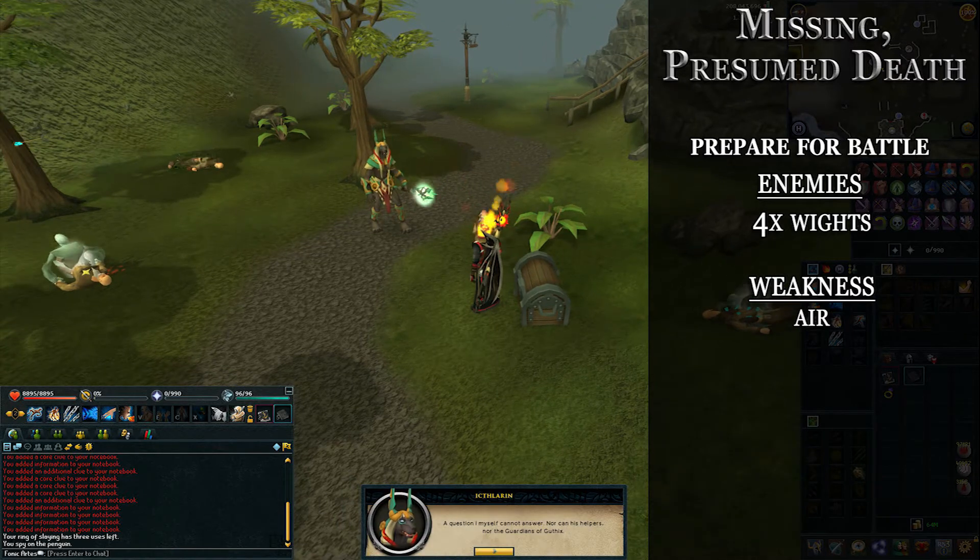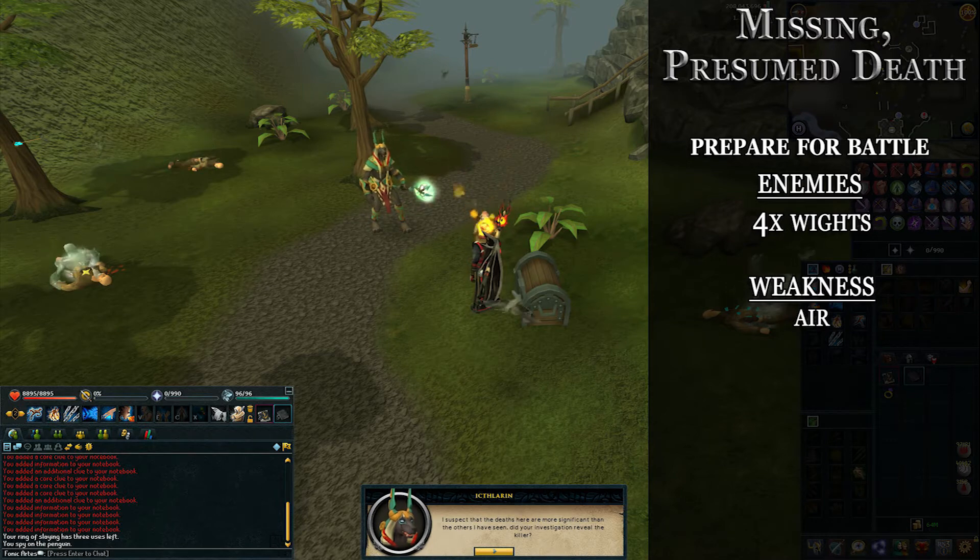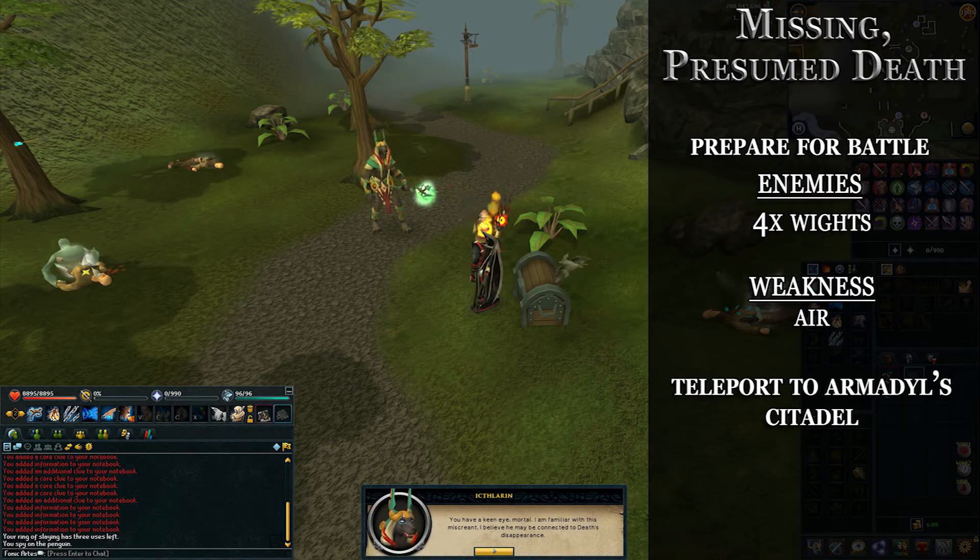The wights have an air weakness, which means magic is the most effective for this quest. I recommend multi-target magic like Ancients with barrage or bursting. After killing the fourth wight, you'll find an invitation box with a mask on it.